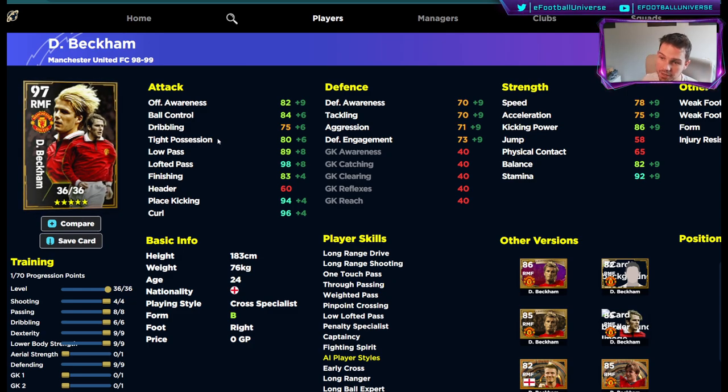He can pop balls through the middle with that insanely high low pass and lofted pass, and you're also getting the boost to finishing — plus two, making it 85 finishing. His free kicks — he's your free kick master if you don't have a better one. What we've done with this build is increase aggression and tackling up to the 70 mark, which makes him more competitive and combative in the middle of the pitch.